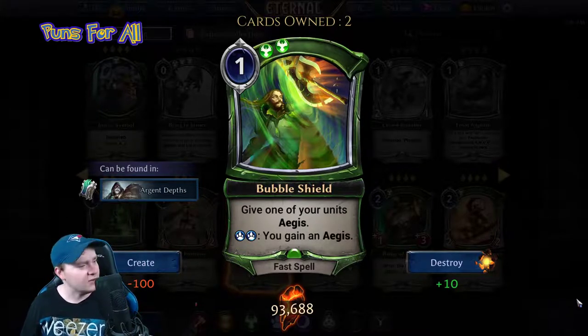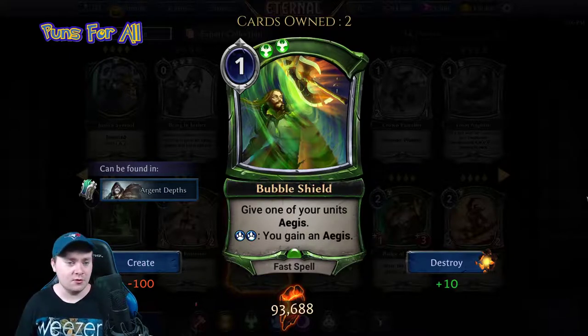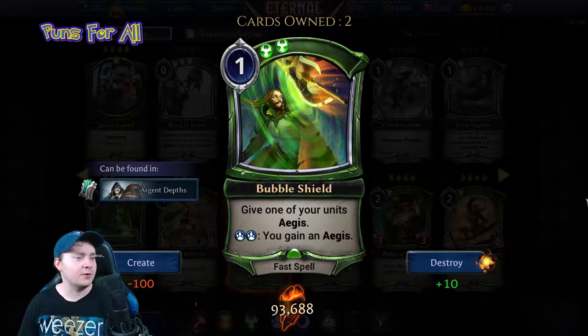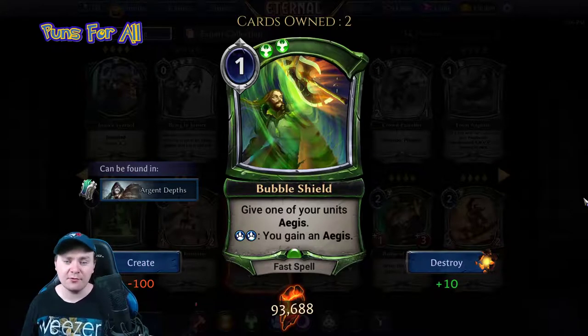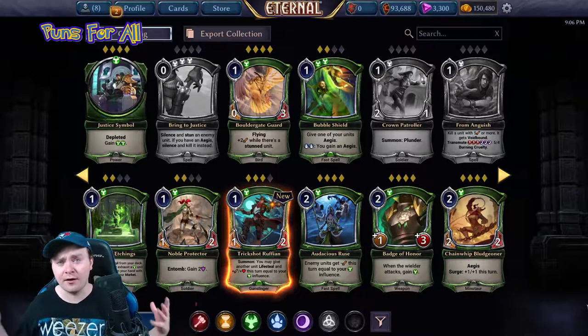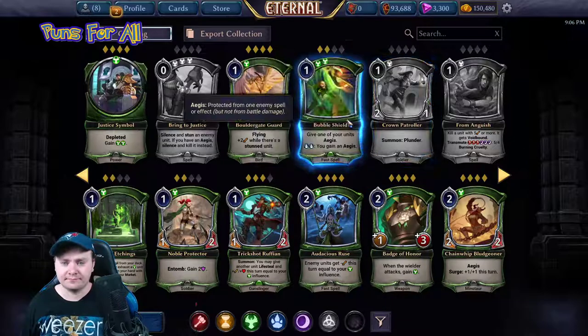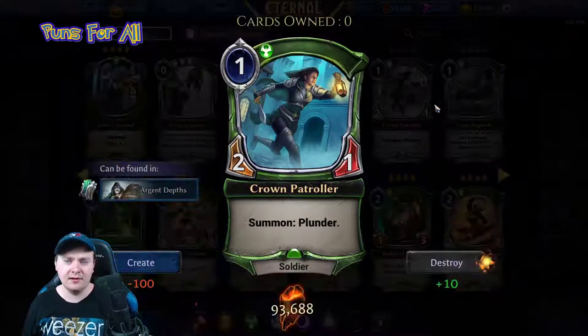Just giving a unit aegis is really good. The horror rider — the five-four that gets plus five attack when it has aegis — can definitely benefit from this too, because one of the problems is it just stands there as a zero-four flyer when it has aegis, which is very easy to break. So this is a four-star all-star, pretty awesome.